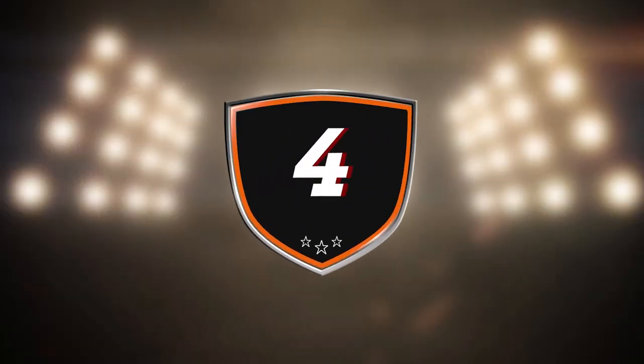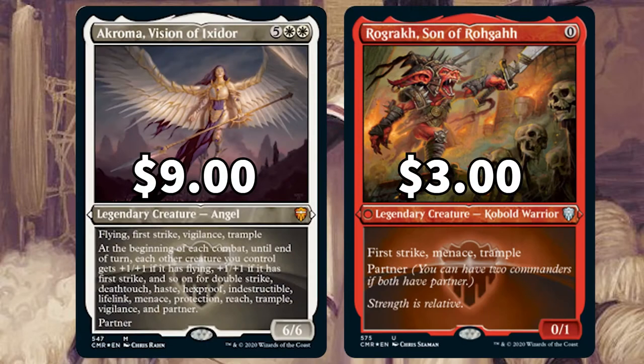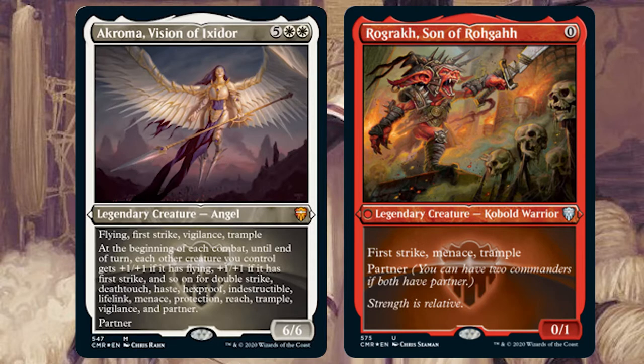For the 4th best Commander Legends partner pairing we have Akroma, Vision of Ixidor and Reyav, Son of Rograr. Here we have another pairing that just works so well together. The game plan: Akroma gives each other creature plus one during combat for each ability it has, and with Reyav it's already got First Strike, Trample and Menace, so it's already getting a nice little boost from the get go.